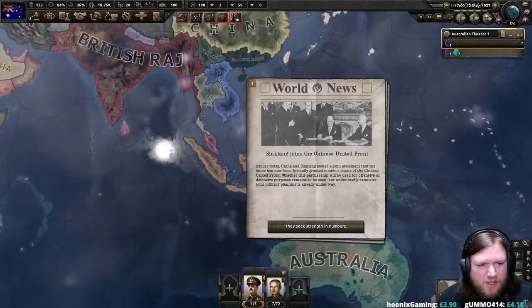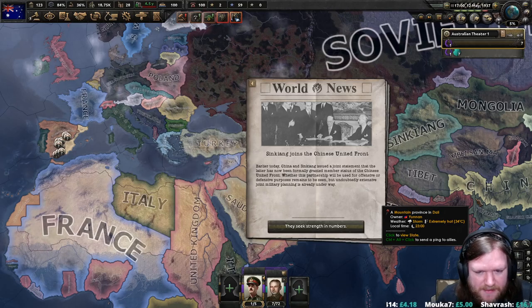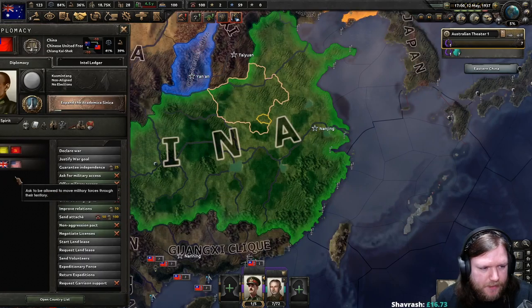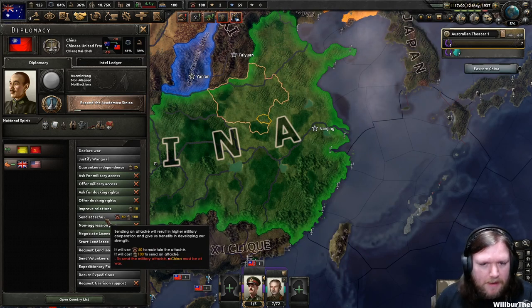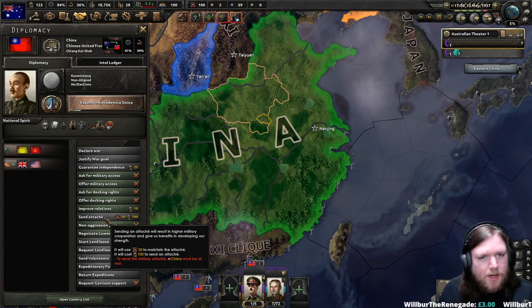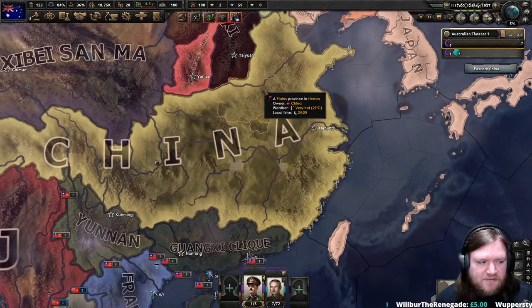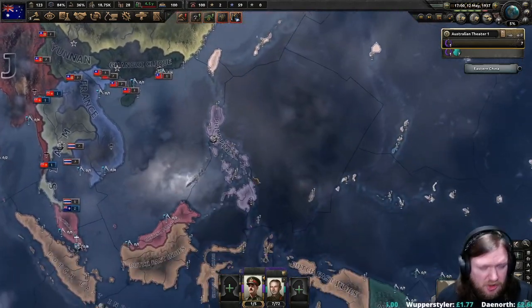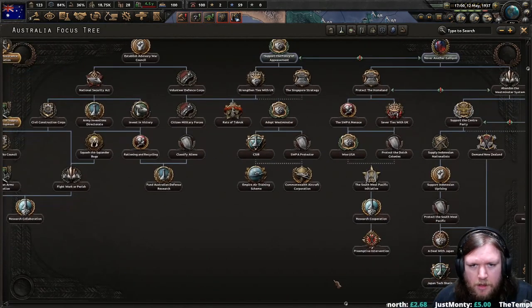Attachés — how do they work? I'll be honest, I don't really use attachés — they're too expensive. Basically what you can do is spend a ridiculous amount of political power and command power to send an attaché. That will increase the fighting abilities marginally of the nation you send the attaché to, and you generate a proportion of their military experience which will allow you to change your templates early on. But considering it costs a hundred political power, I always feel like it's just too expensive.